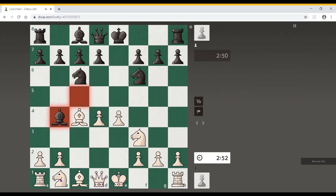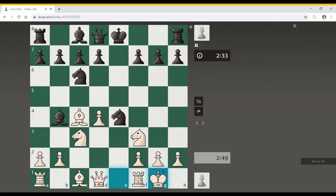Now, Bishop b4 check — as expected. Knight to c3. Now will he take this pawn? Let's see what he does. Will he play defensive or aggressive? His time is going in the opening itself. Yeah, he takes e4. Castle. This is my favorite opening, no doubt about it.